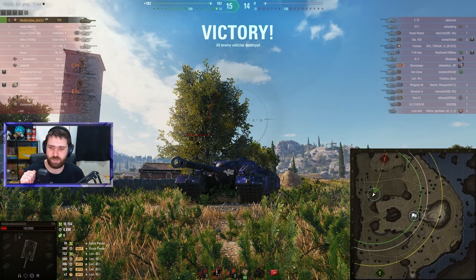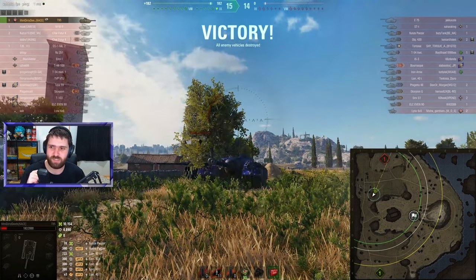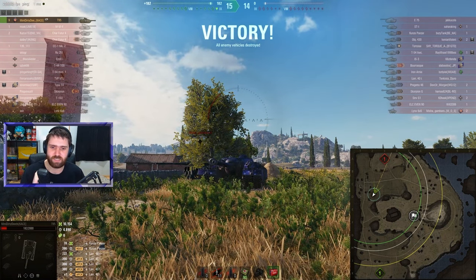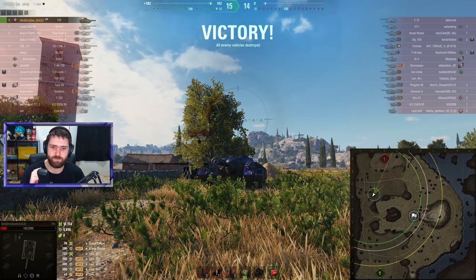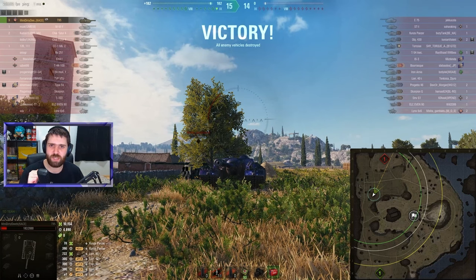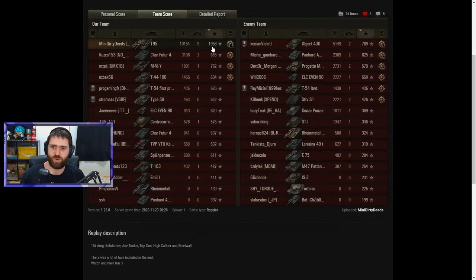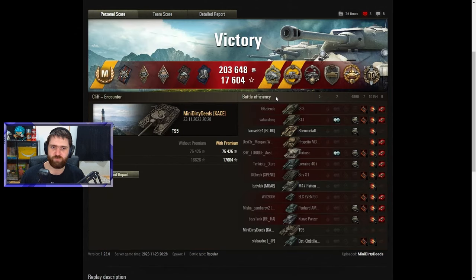Amazing game by Mini Dirty Deeds: 10,154 damage, 9 kills — almost a Pool's medal. Unfortunately, only needed one more kill to get that medal. Let's have a quick look at the post-game stats. Ace Tanker, obviously, for the 1,956 base experience, and a bunch of ribbons.